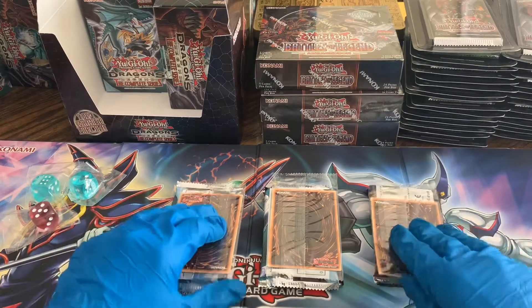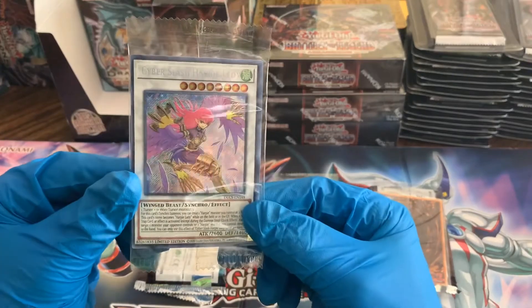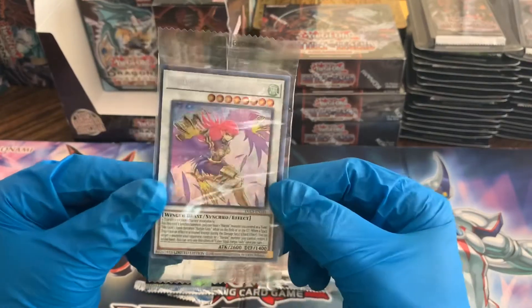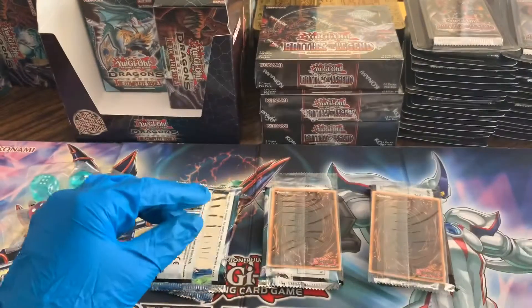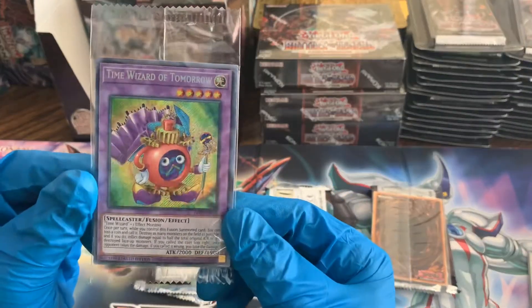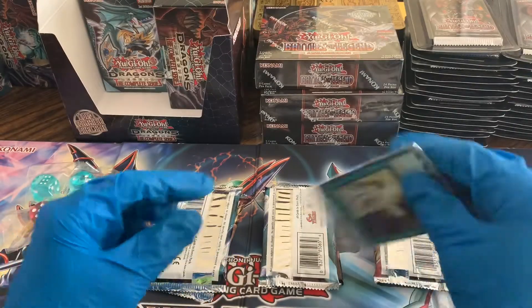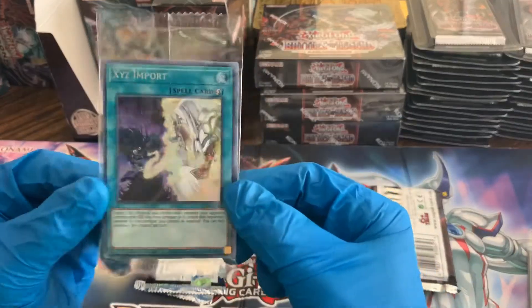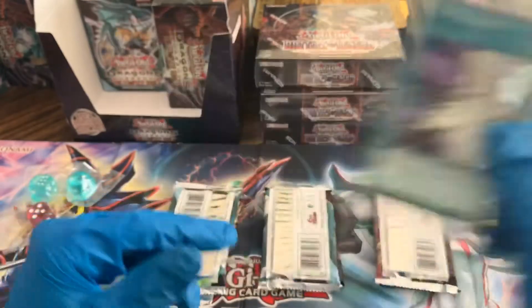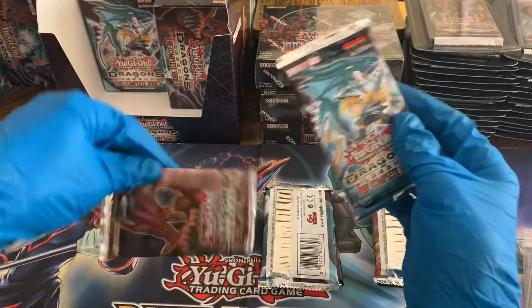Let's go ahead and get started with these first three boxes to get some packs going here. Oh cool, we got the Cyber Slash Harpy Lady — awesome. And the Wizard of Tomorrow, Time Wizard of Tomorrow — that's sick. And an XYZ import, so awesome. We're getting some variety of the promo pulls here, that's sweet.